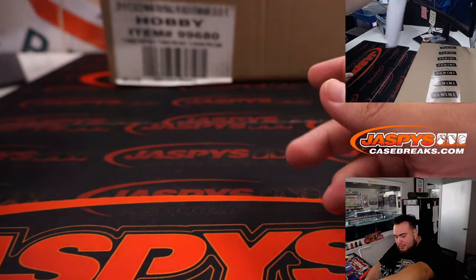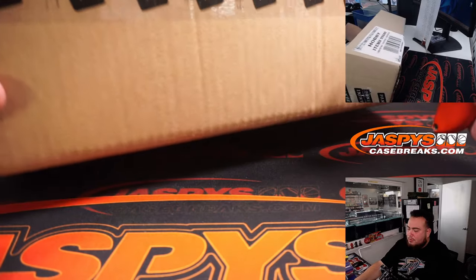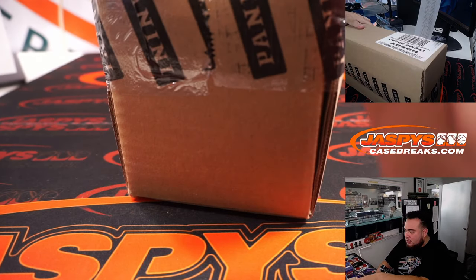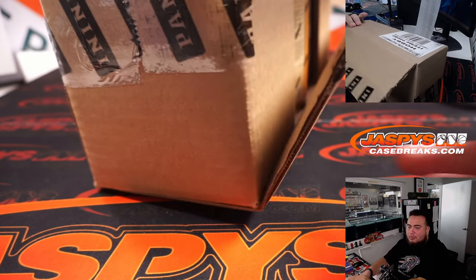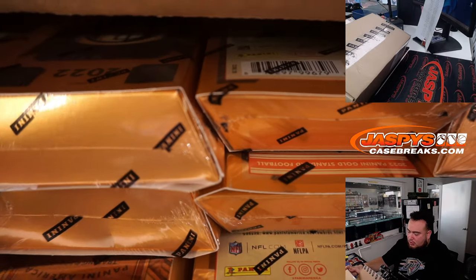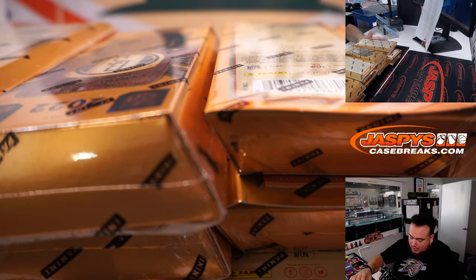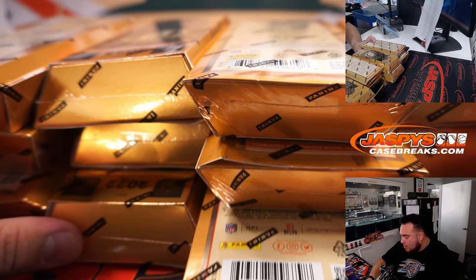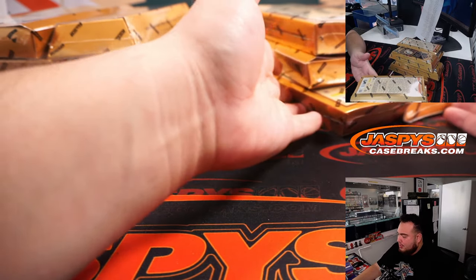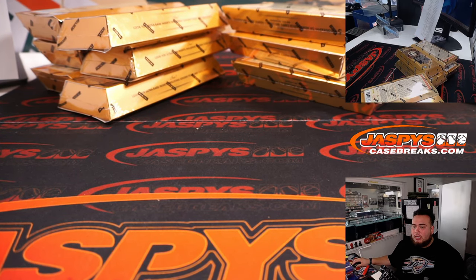Gold Standard is usually one of the first early-on products that Panini releases where you get nice patch autographs and nice relics and autographs in general. Not the super high-end products, but these boxes are around $350-$400, so kind of high-end — the first higher-end release of this new draft class. Six boxes on the left side, six boxes on the right side. Let's do a quick dice roll to determine which ones we'll use.